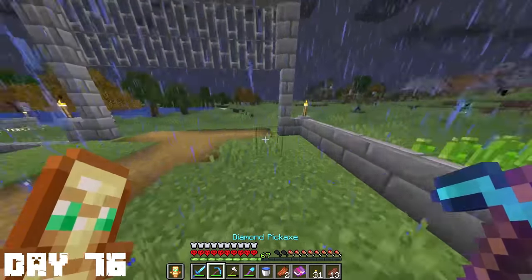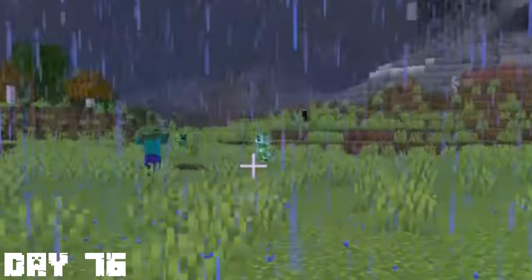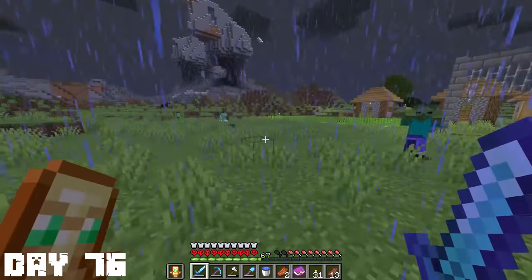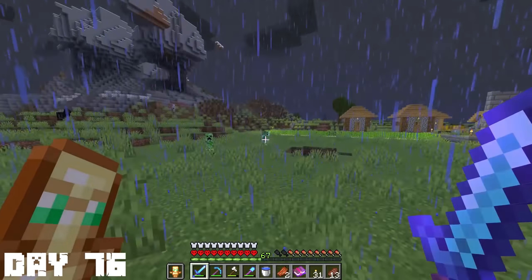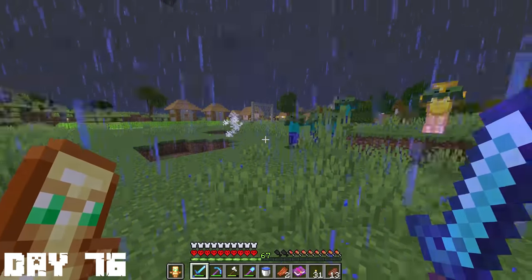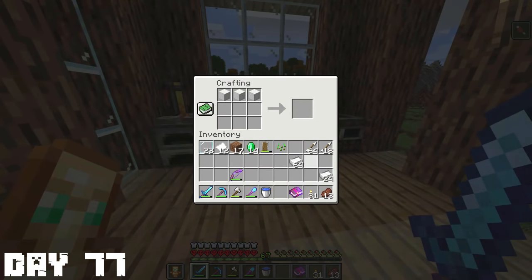Day 76 and I was walking home from my village when I spotted a charged creeper. I haven't seen one of these in ages. I completely forgot that they were actually in the game. I was pretty scared, but I wanted to approach it anyway. I had good armor and I think I was chillin. There were actually two creepers next to each other. I wanted the charged one to explode, but the normal creeper ended up killing the charged creeper, so I didn't really see anything cool.